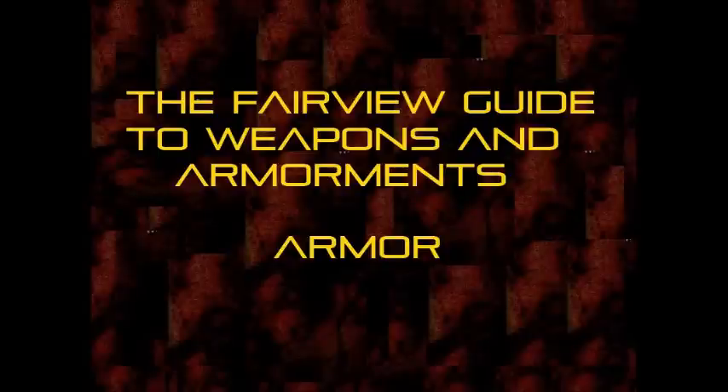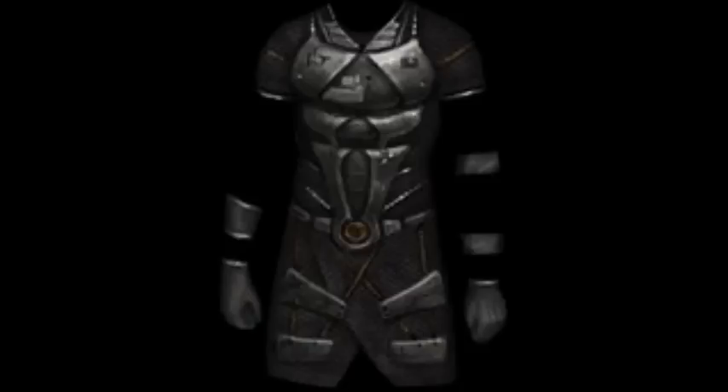Welcome survivors to the very first guide for weapons and armaments. Today's episode is covering armors — used to protect your frail body from anything that might cause you harm from the outside, such as weapons or zombies.